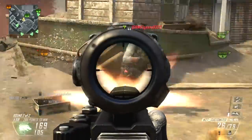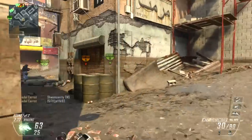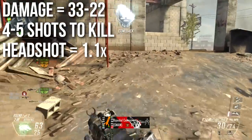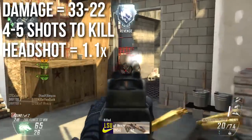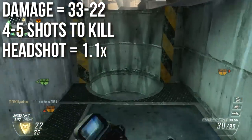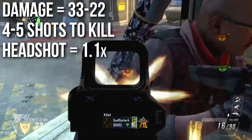Without teasing you all anymore, we're going to start with some of the more underpowered parts, that being the damage. This is the lowest damage Assault Rifle in Black Ops 2, dealing 33 damage per shot and dropping off to 22 damage per shot at a distance. This means that it will take between 3 and 5 shots to kill depending on your range, and the headshot multiplier is only 1.1x, meaning you only get 10% damage for each headshot.